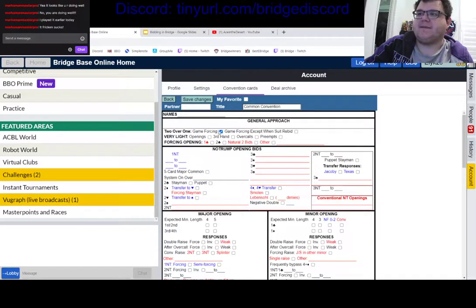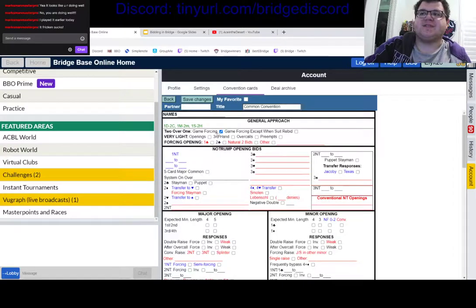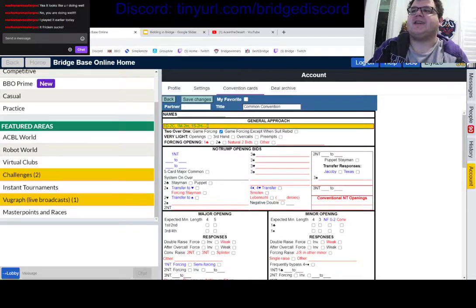Most people today will play two-over-one game force. That means sequences like any non-jump to the two level — a diamond opening, two clubs response; a major opening, two minor response; or a spade opening, two hearts. There are no two-over-one bids over a club opening because all new suits are jumps. Any simple new suit creates a game force in this agreement, which affects opener's rebid options throughout the auction.